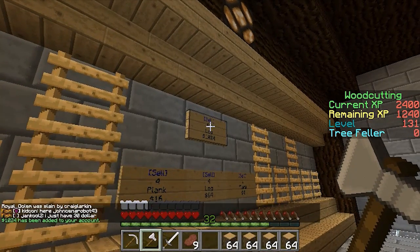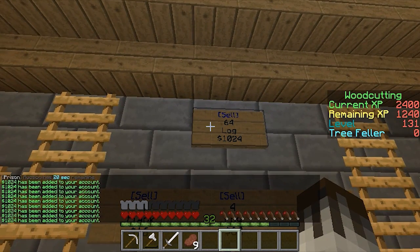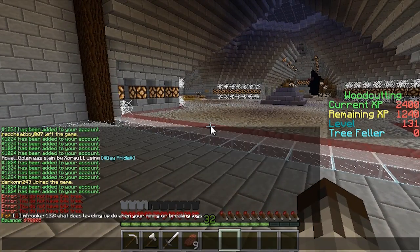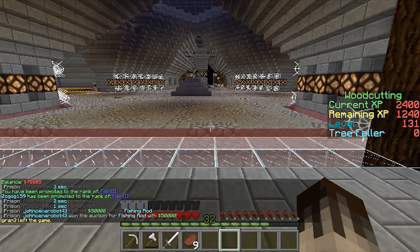This is taking a long time but hopefully we can get some good stuff and see what level 3 or Fish Free gives us. Look at all that money. So vault - what do we have? 78,805 as I said. Rank up. Yeah, Fish Free. Huzzah!